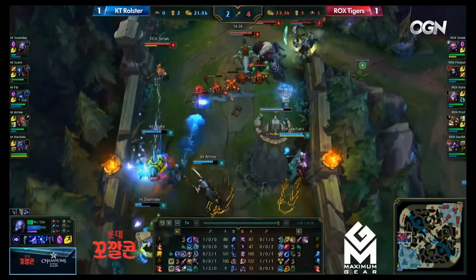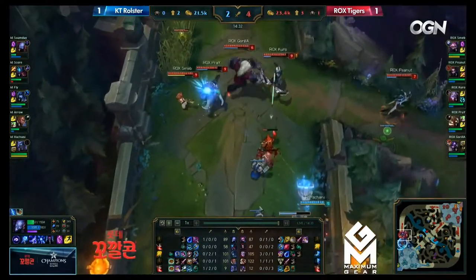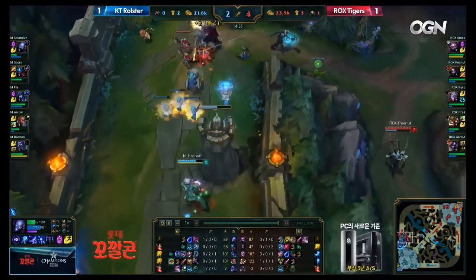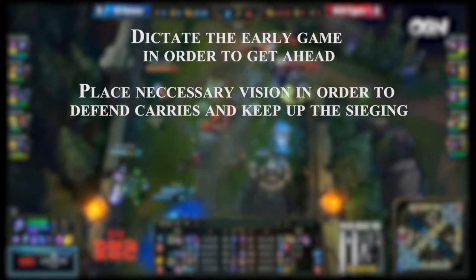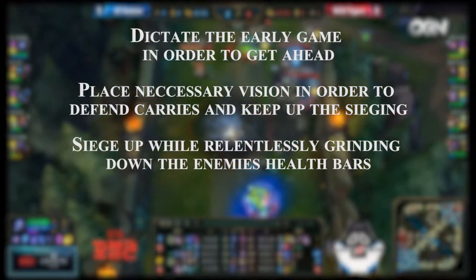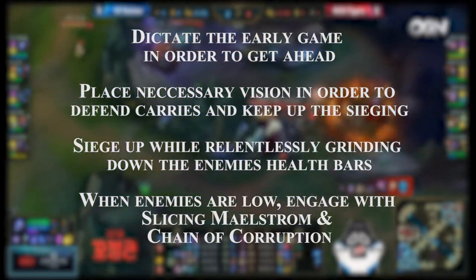An aggressive early game team like the Rox Tigers would have no problem getting ahead with this comp, and if they were to fall behind, they would have another win condition to play around with. The win conditions of Composition 2 are: dictate the early game in order to get ahead, place necessary vision to defend carries and keep up the sieging, siege up while relentlessly grinding down the enemy's health bars, and when enemies are low, engage with Slicing Maelstrom and Chain of Corruption.